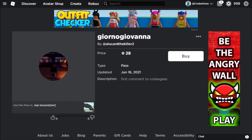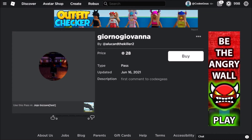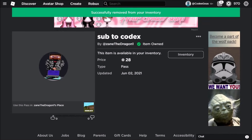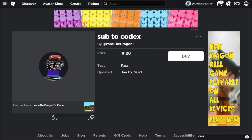The CollectRobux link is in the description below. We will give Robux to our previous commenter in our previous video. If you want more Robux, just subscribe and click the notification bell. Okay, let's give it to our previous commenter — there you go.